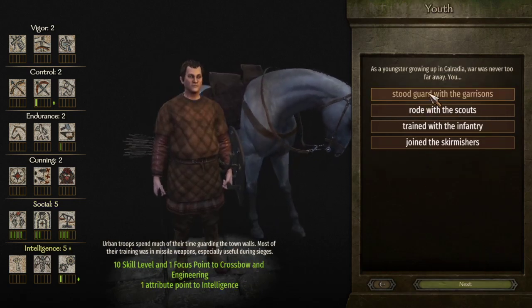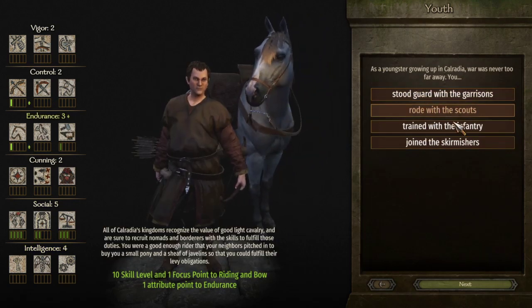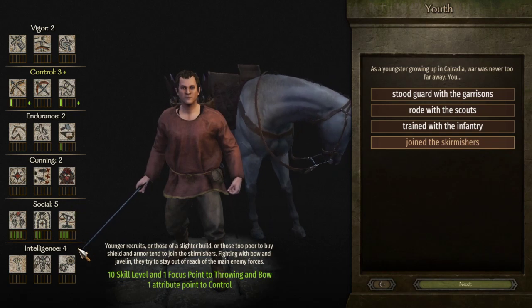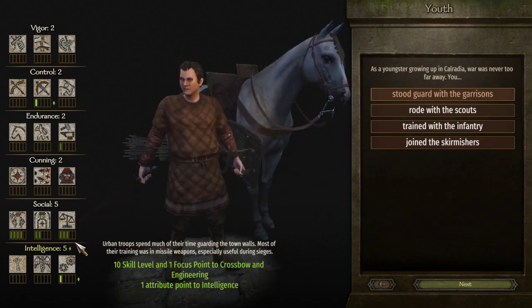Here we don't really have much choice. We have to choose between Riding, Bow, Endurance, Polearm, One-Handed, Vigor, Throwing, Bow, and Control. We want to go either Social or Intelligence, but as you can see there is no Social here. There is only this one which gives Intelligence plus Engineering — one point in Engineering is actually pretty useful. And then one point in Crossbow we're gonna have to take it, there's no other way around it.